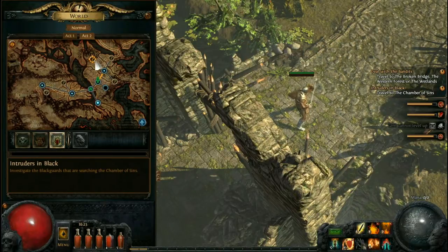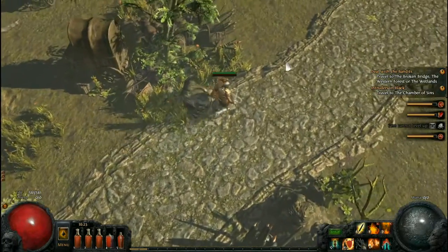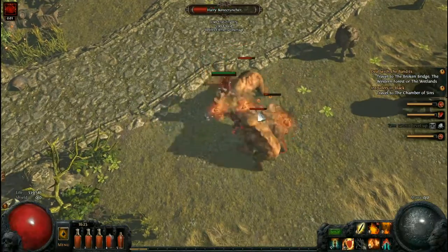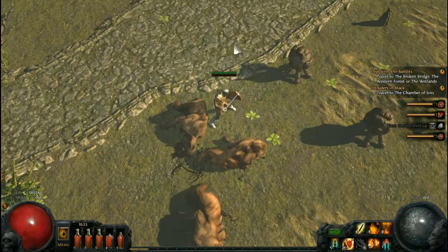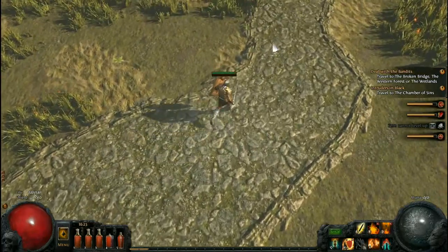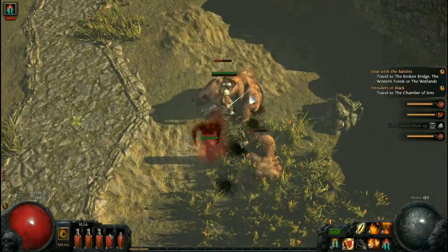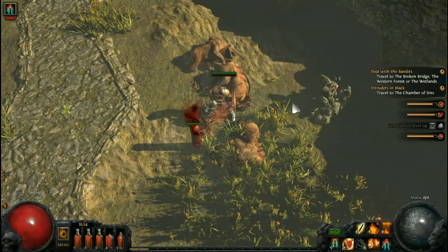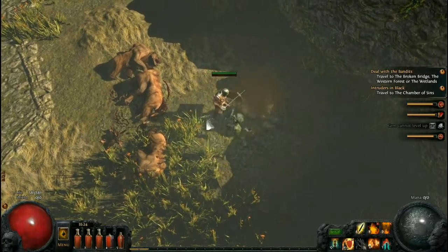We're going to go over here somehow to the Chamber of Sins. Hopefully we will not have to fight too many things — we're going to try and make it as direct as we can. And of course as soon as I say that we get attacked. Not a problem at all. There's a lot of them and they interfere with our progression, but at least we'll get some gems leveled up. Got rid of them in short work.